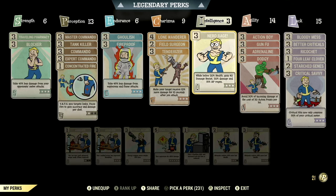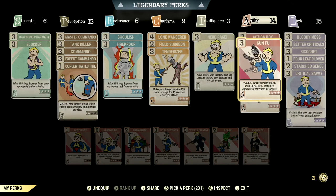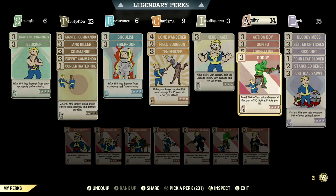Over in Intelligence we have 3, so we can have Nerd Rage maxed out: while below 20% health gain 40 damage resist, 20% to damage, and 15% AP regen. Over in Agility we have 14, so we can have Action Boy maxed out — action points regenerate 45% faster. We have Gun Fu maxed out: swaps targets on kill with 10% to 20% then 30% damage to your next 3 targets. We have Adrenaline maxed out: gain up to 60% damage for 30 seconds per kill, duration refreshes with kills. We have Dodgy maxed out: avoid 30% of incoming damage at the cost of 30 action points per hit.